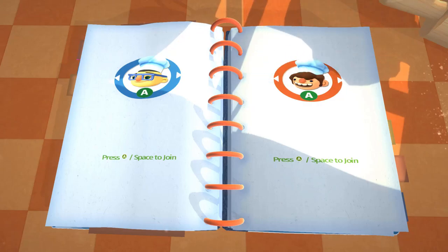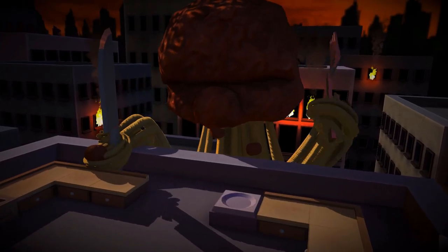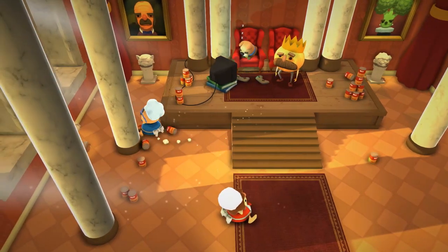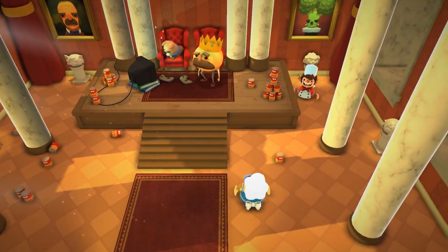Hello everyone and welcome to Overcooked! We've already played this game but it's been more than a year, so we probably forgot everything about it. Yeah, we'll just play it again. Not much of a choice in terms of characters. He's not happy, he's hungry — hangry! Is this Edgar Allen Poe on the left? A portrait of Edgar Allen Poe, and then him again but as a broccoli. All right, let's go!